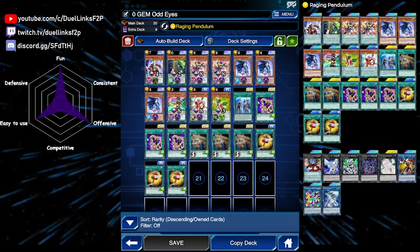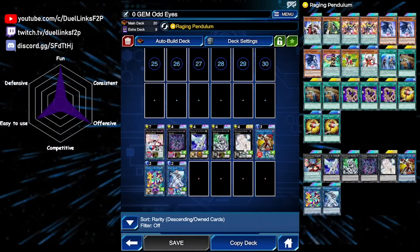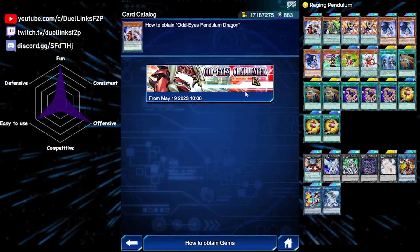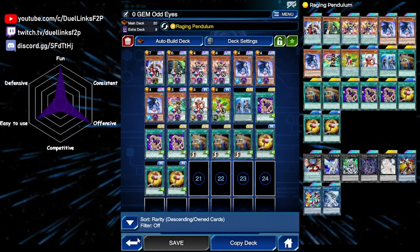This rating looks a bit bad, but it is a no-gem deck so don't expect too much. From the new event we got some really good free stuff, including a copy of Odd Eyes Raging Dragon and a structure deck for absolutely free — the new Odd Eyes Challenger structure deck. You can get a free open of this structure deck, so you can actually get two copies with absolutely no money spent.